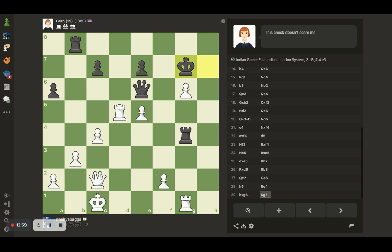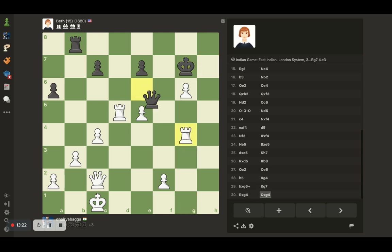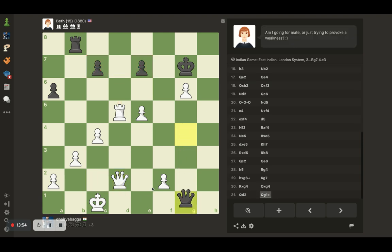She rather defends and doesn't take, which means I can take an exchange at least. I'll take on the rook, and she takes back with the queen. Now I am three pawns ahead and I should try to take this into a deep endgame and win from there. Can I double up? Doubling up is one option, then go down and take on one of the pawns. I'm just making sure there is only one check coming. I can exchange queens as well.